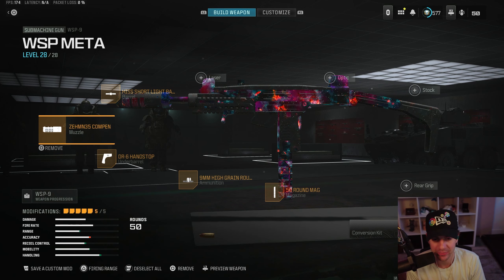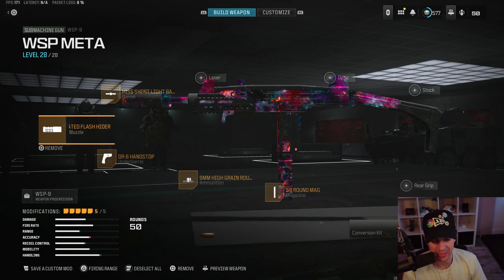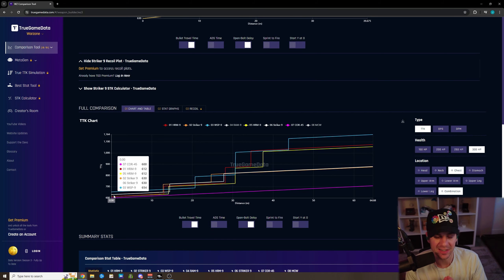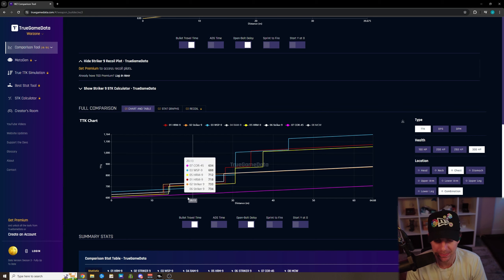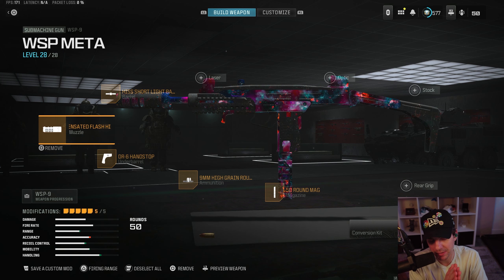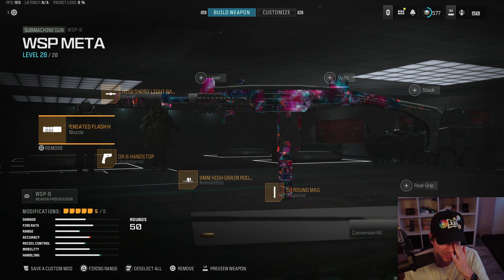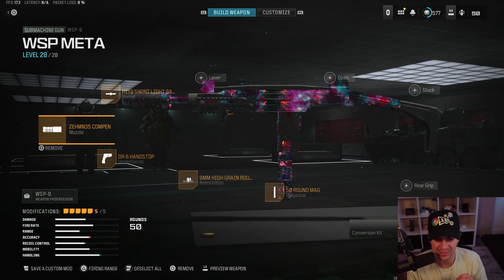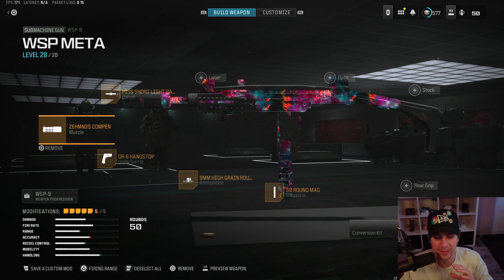The WSP9 is one of my favorite guns to use — the overall feel and the way this gun shoots is really fun. It is also statistically one of the best guns in the game right now. It's probably not the number one gun because some other guns do kill faster up close, but it does hold range a little bit longer than some other SMGs. Overall this is still a very usable build, especially in ranked play.